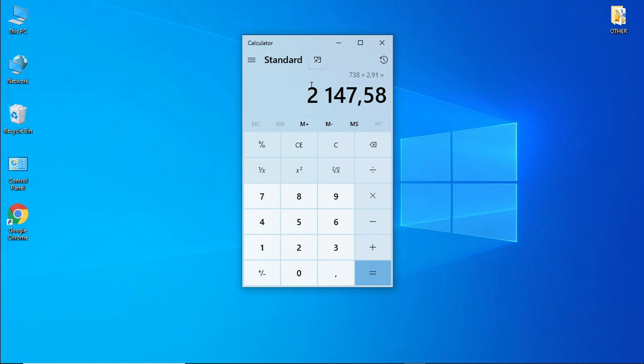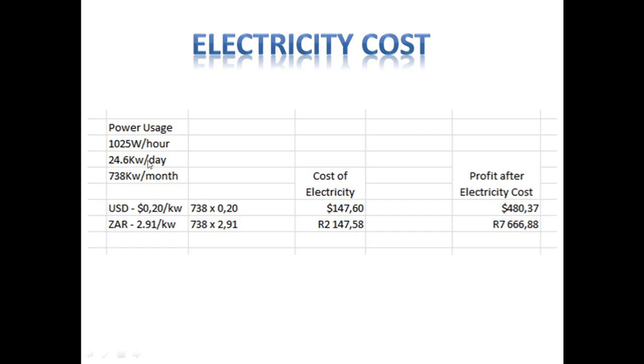We use just over 1,000 watts per hour, which calculates to 24.6 kilowatts per day and 738 kilowatts per month. Converting our South African rands to USD, that works out to about 20 cents per kilowatt-hour. In South African rands it is R2.91 per kilowatt-hour, making our electricity cost in USD $147.